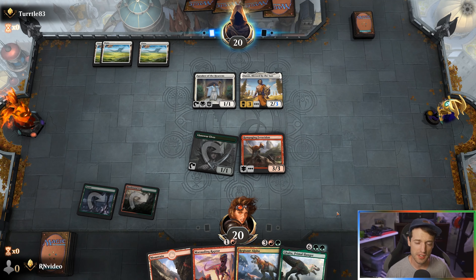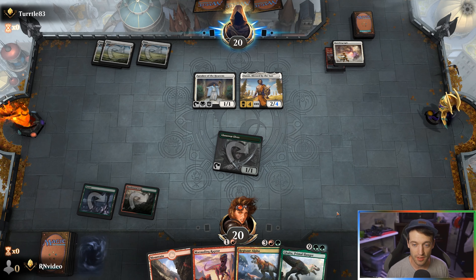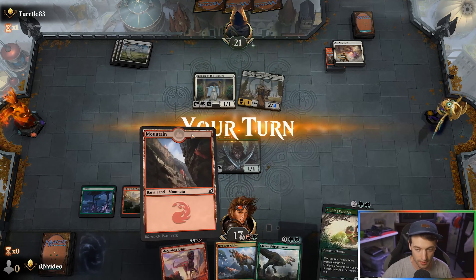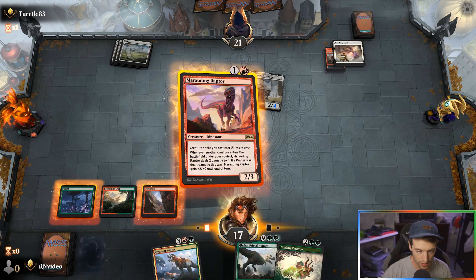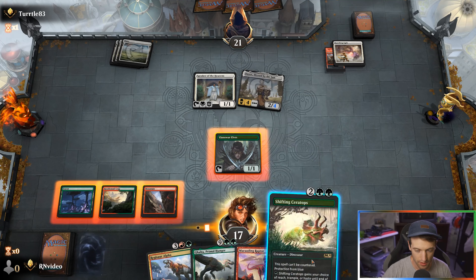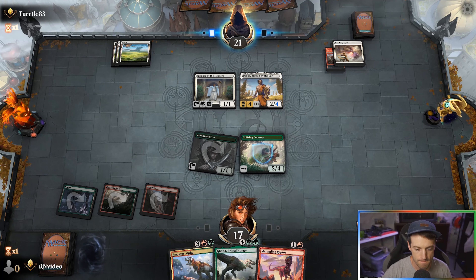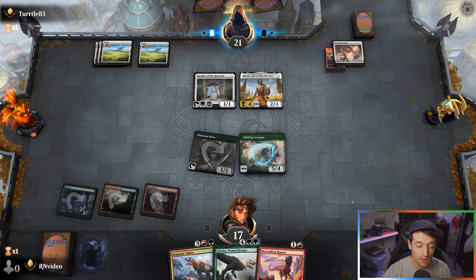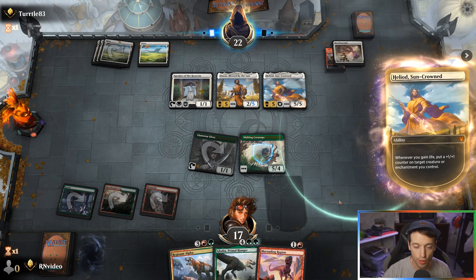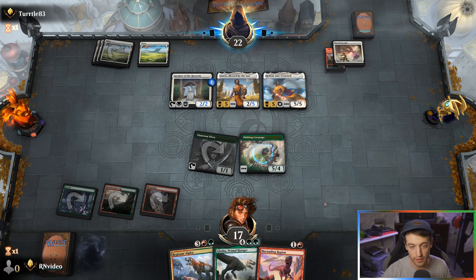Hopefully they don't have removal like Conclave Tribunal or Banishing Light. We kept them off playing Heliod, so probably not the worst thing. Attack for three. Heliod is scary in this matchup — kind of the main threat — but we can start piling on a lot of damage very quickly if we can get our Ghalta out.